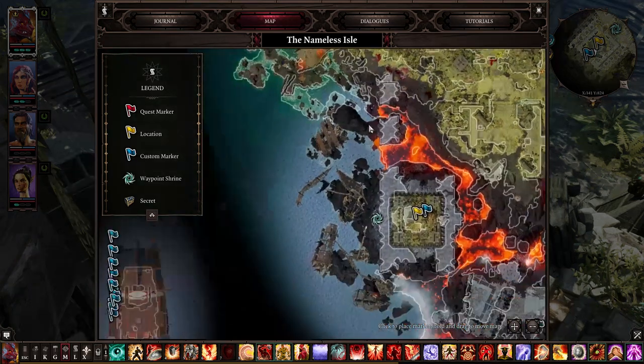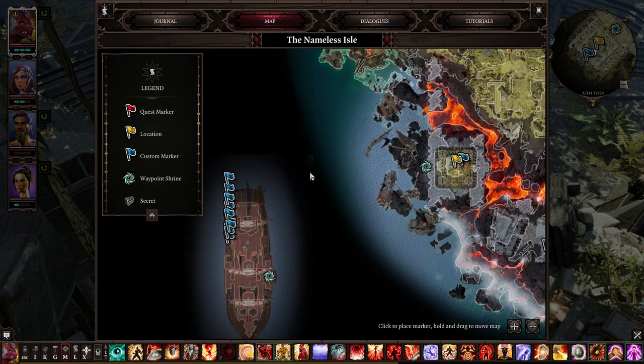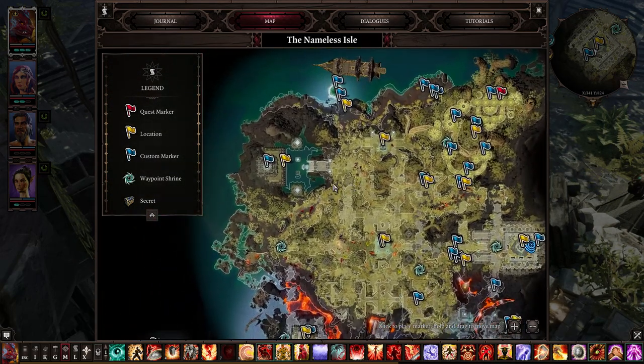Number two: get those altars. To get to the temple, you'll need to find all seven altars — seven divine altars, one for each god, for each divine. Now let's show the locations of those.